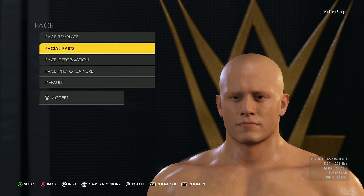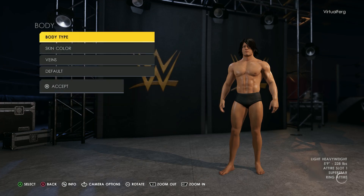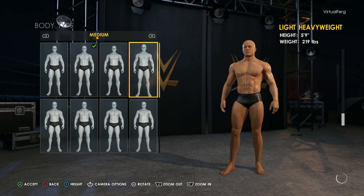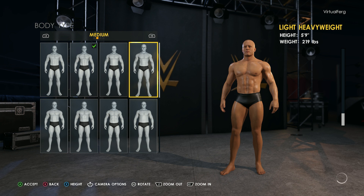The beautiful thing about Kyle is that that is all we need to do on face because he doesn't actually have any of the features really. Moving on to body, we've got body type, skin color, veins, and default. The build we've currently got for Slickman is a little bit too stocky so I'm going to go to the top right of the medium section and select that one.